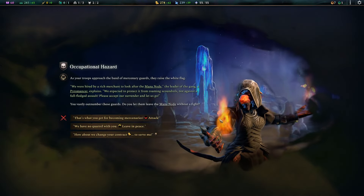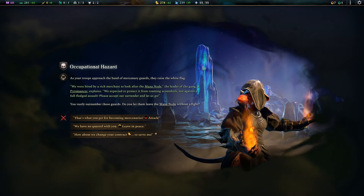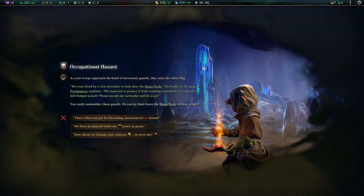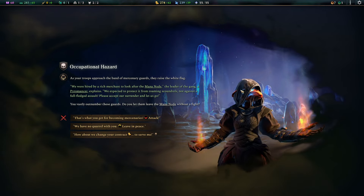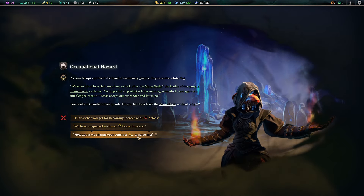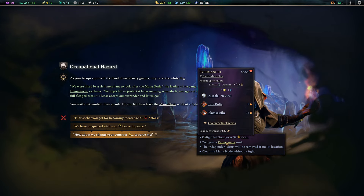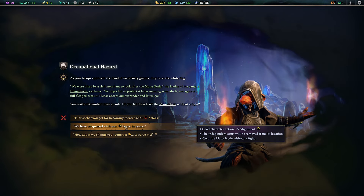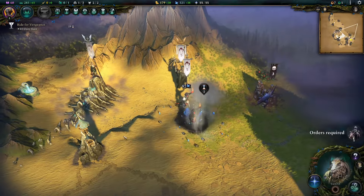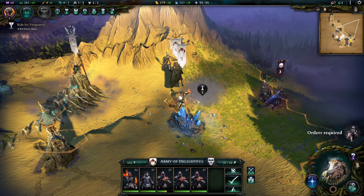Attack here. They're mercenaries — they raise the white flag. 'We were hired by a rich merchant to look after the mana node,' the leader of the gang says. 'A pyromancer. We expected to protect it from roaming scoundrels, not against a full-fledged assault. Please accept our surrender and let us go.' How about we change our contract — you serve me now. For a pyromancer? That's a mage unit. Yeah, I'll pay that. 'We have no quarry with you — leave in peace.' That's your gift for being mercenaries. That's a good deal — I'll do it. So we get a pile of mana and some pyromancers.